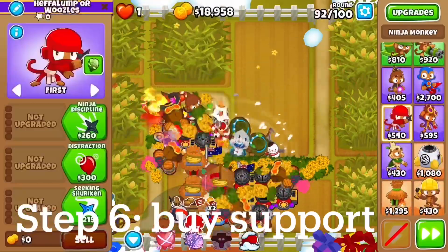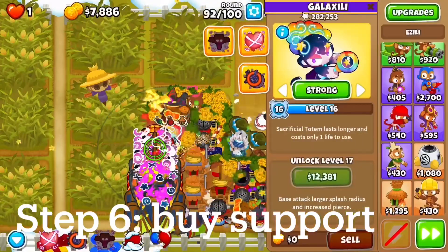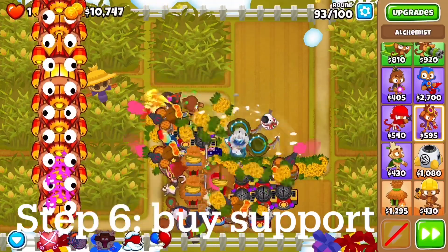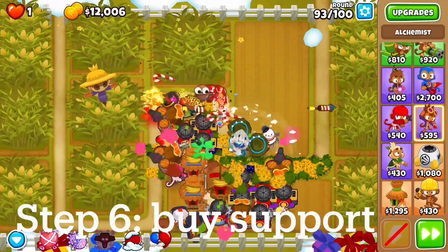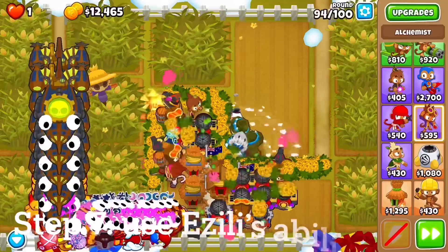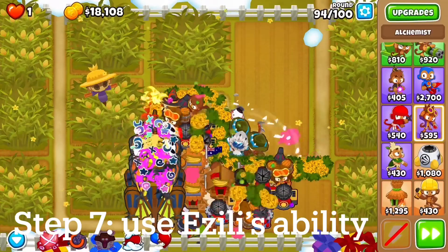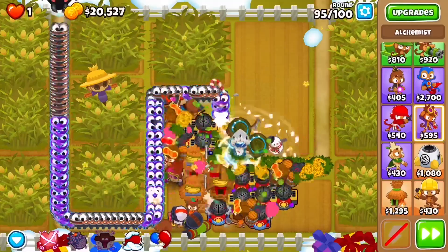Then I'm going to open the Sabo for some of the DDT rounds, and after that I'm just going to be using Azili's abilities. I'll keep Azili on strong so Azili takes out the ZOMGs. Using Azili's abilities in a case like this with all of these Spiked Balls is really nice, because Azili can take out the giant ZOMGs and all the insides in there, which removes a lot of RBE for a lot of these Spiked Balls just to clean up everything.